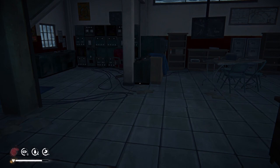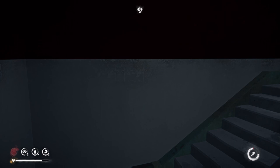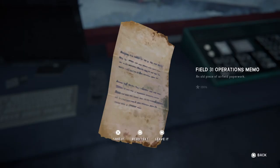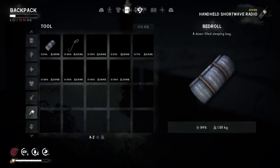Climb to the very top because at the top will be the handheld shortwave radio. As you can see, there it is right there. There's also some notes up here — pause if you want to read them. And then you unlock the handheld shortwave radio.